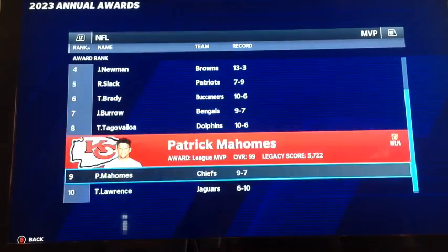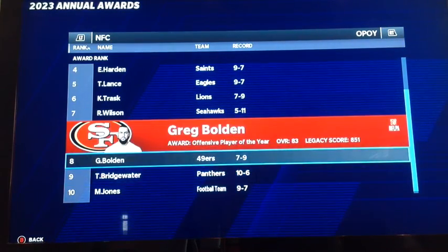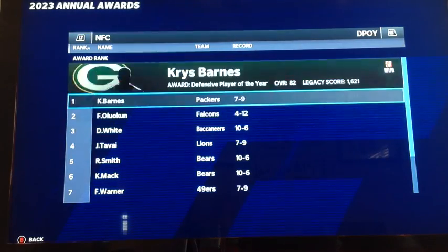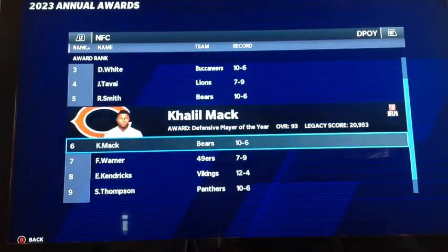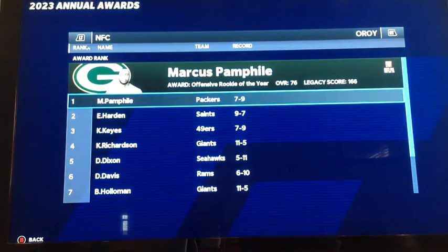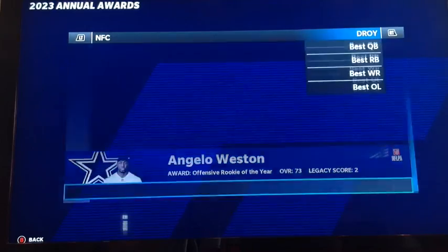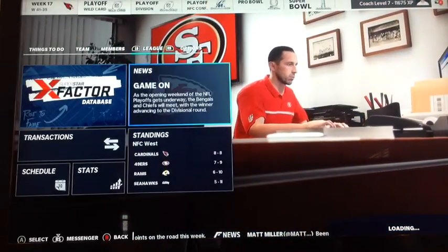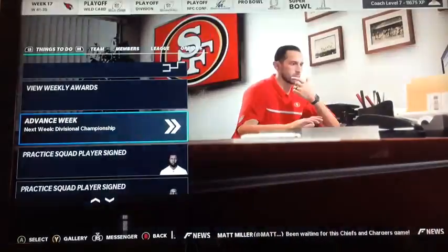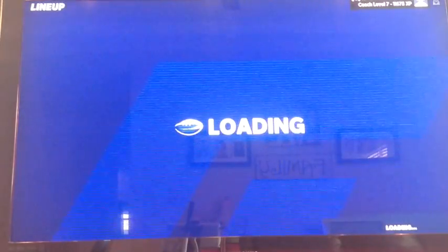Deshaun Watson wins MVP. NFC Offensive Player of the Year — Justin Fields. Greg Bolden up there at number 8. Defensive Rookie of the Year — Channing Smith at number 3. Offensive Rookie of the Year — Keyshawn Keys at number 3. Rashawn Childers at number 2 for defensive awards. Justin Fields and the Bears beat the Browns in the Super Bowl. I'm seeing no dev increases this entire video — I've maybe seen one.